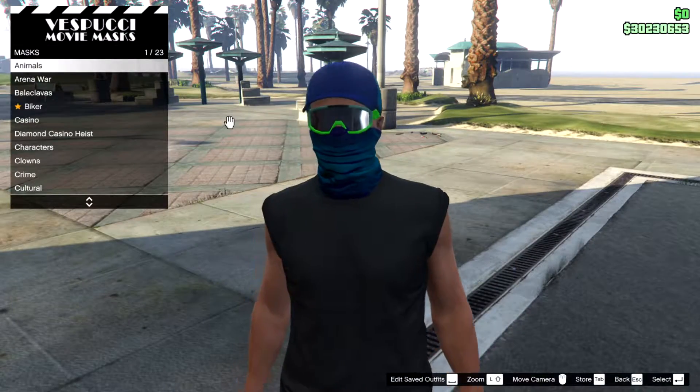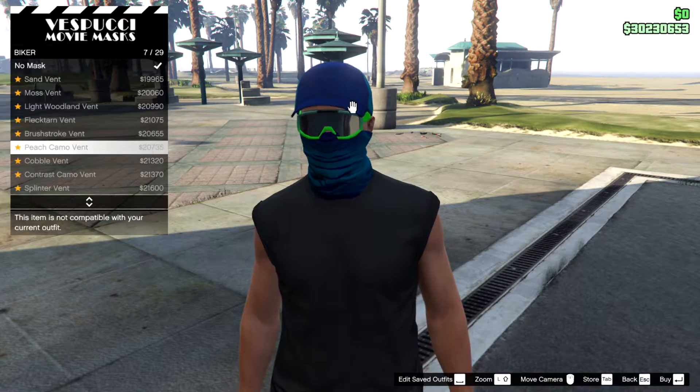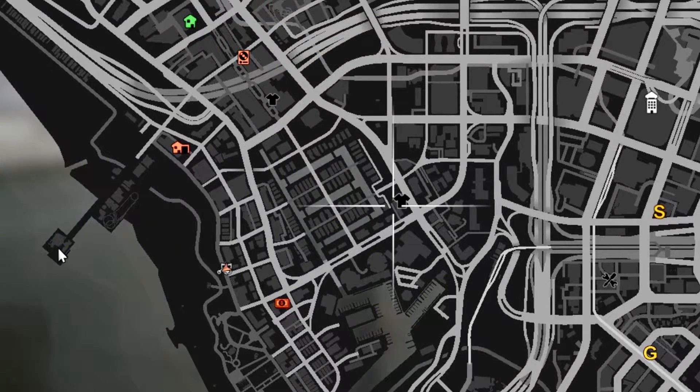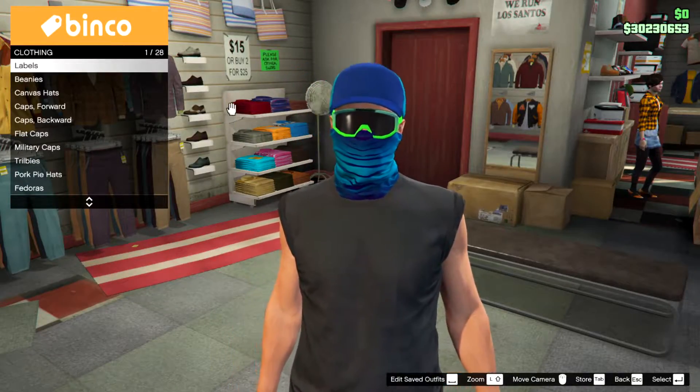As you guys know, when you go to the mask store in GTA Online, biker masks are locked. To unlock them, go to the nearest clothing shop. When you go there, browse the hats, then go to biker helmets.